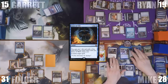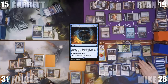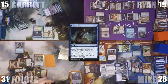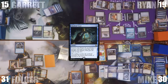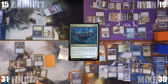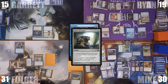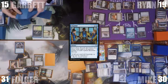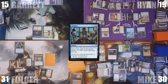Mike starts off by attacking Ryan with Tymna. Folger responds by tapping his Forbidden Orchard, giving Ryan a 1/1 blocker so Mike can't draw a card, then uses that mana to cast Mystical Tutor fetching Cyclonic Rift onto the top of his library. Ryan blocks with his Spirit. In his second main phase, Mike activates Thrasios revealing a Windfall and casts it. Ryan responds by activating Codex Shredder targeting Folger's Cyclonic Rift. Windfall resolves — everyone discards their hands and draws 9. With everyone's draw, Mike gets 35 treasures from Smothering Tithe.